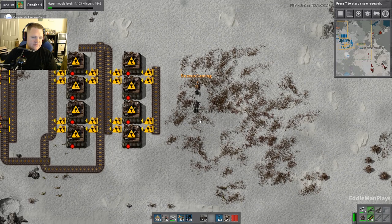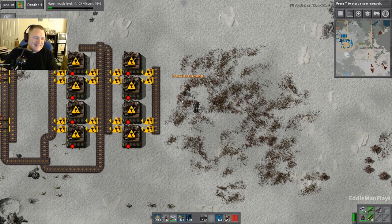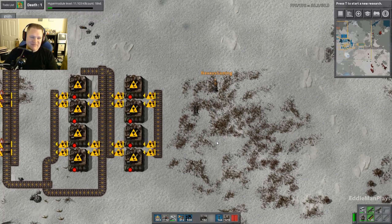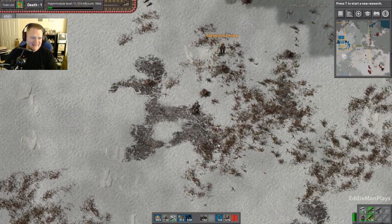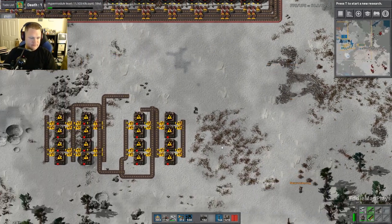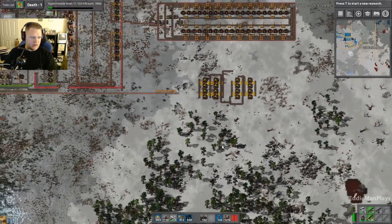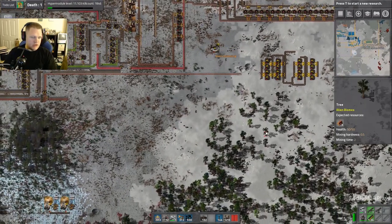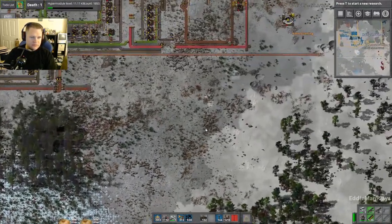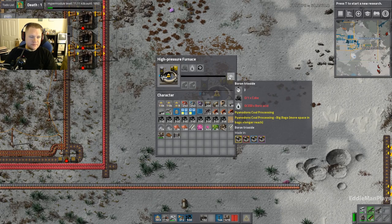Everybody has their own way of doing it. I like spaghetti because I like spaghetti dinner. So we need to build this — it's going to go over here. The borax is over here, and it needs to go right about here. The borax is going to pump into this place and make us boron trioxide.